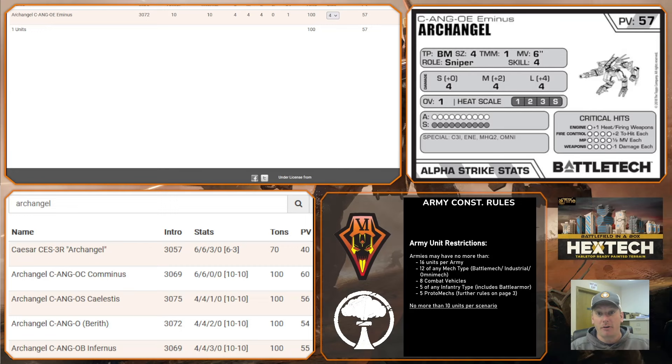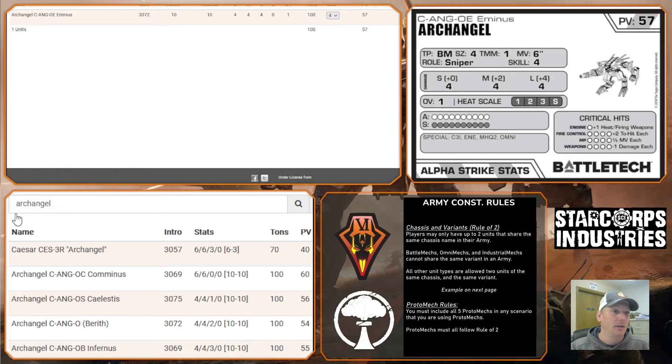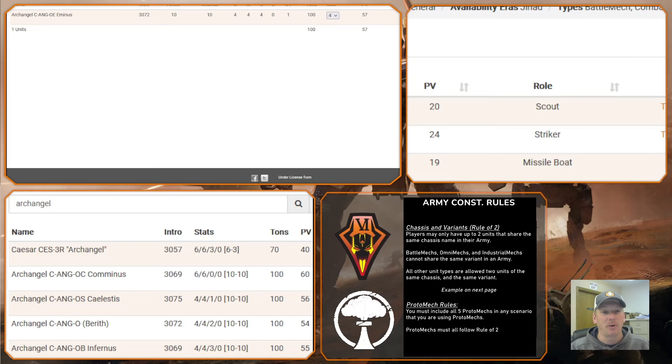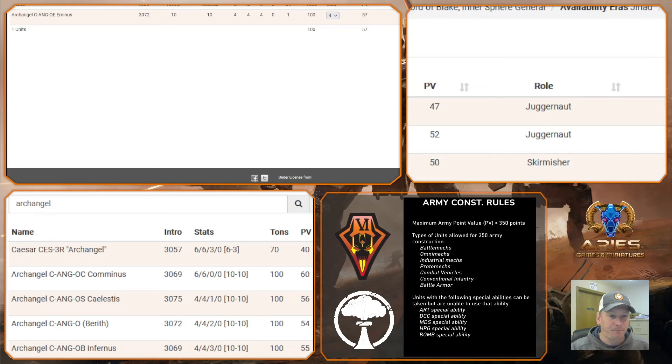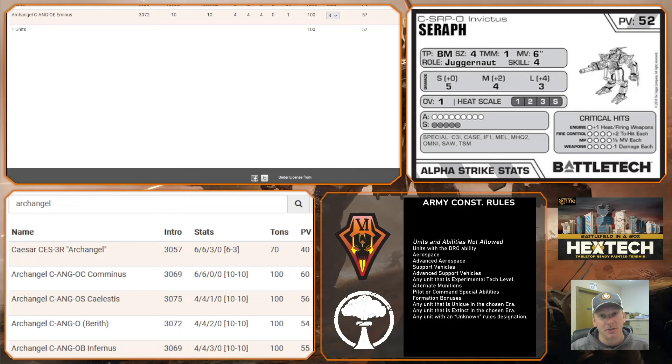The stat line for this guy is 4/4/4. The theme I was going with is dealing as much long-range damage as possible by fully utilizing the C3I network. The Archangel was the obvious choice — there are bigger, beefier options in the Archangel range, but this one had the most long-range damage output. Next up is the Seraph, and I went with the Invictus. It's a really nice assault mech; it does three at long range.